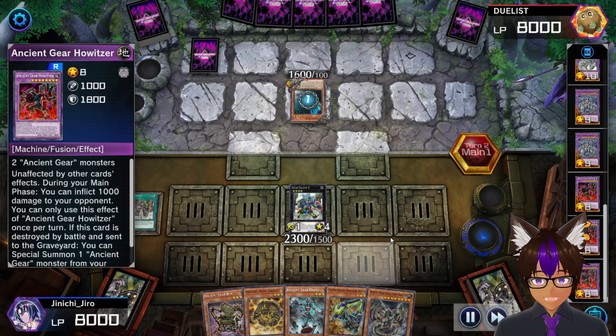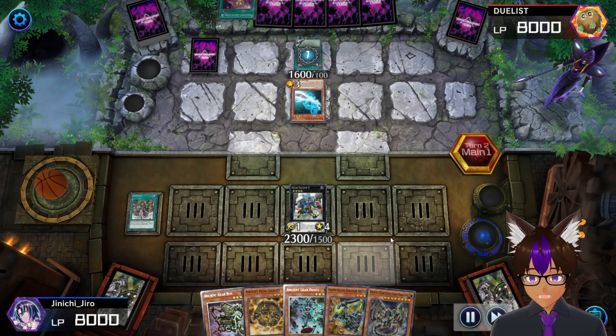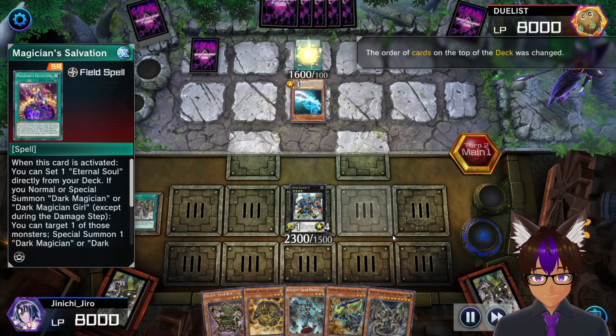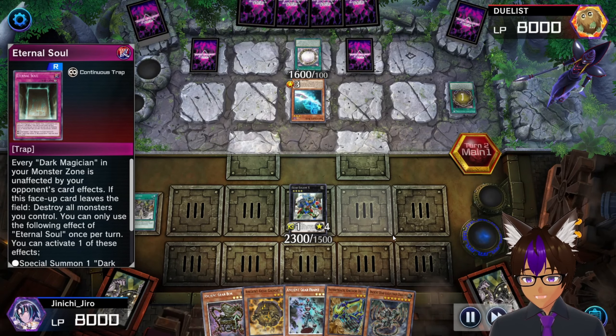Okay, so as you can see he's running Dark Magician - instantly gets Magical Circle. I don't have any hand traps nor anything to negate any of his stuff, so he just does what he's doing.